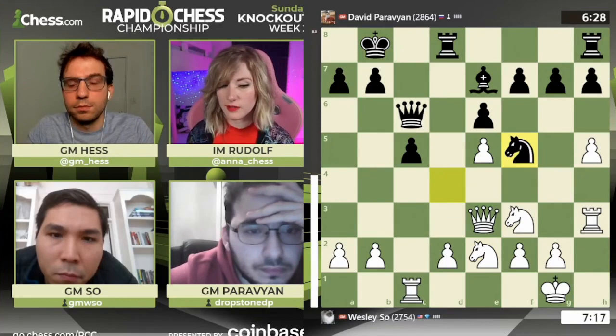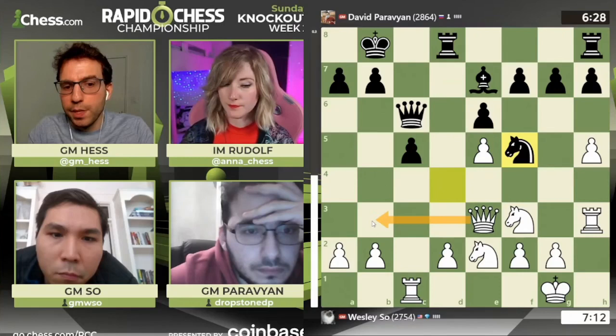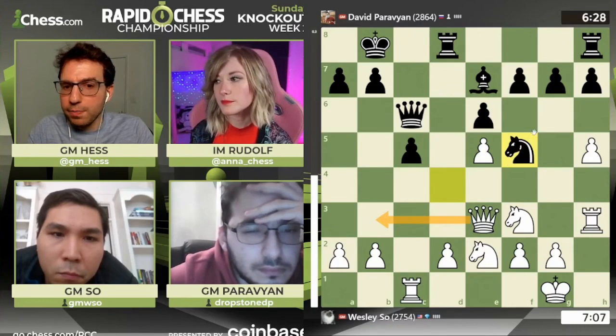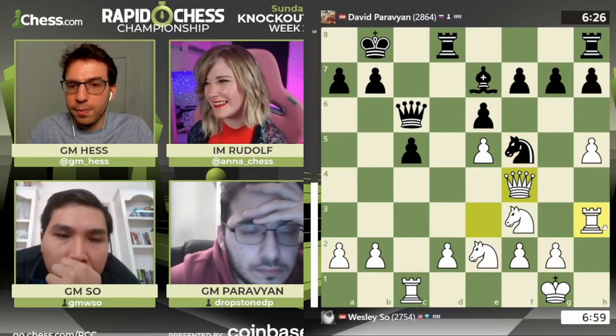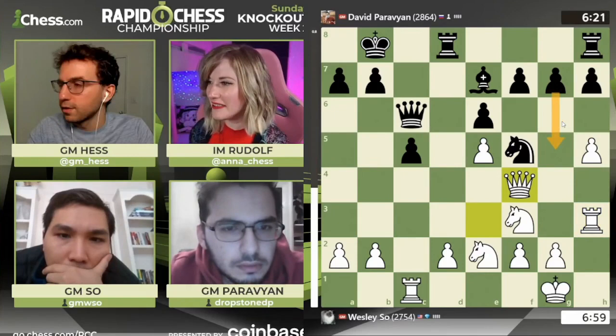I'm mainly curious what the follow-up is going to be, because this queen — let's say it goes to B3, over to the queenside — what's Black's next move once the queen lands over there? I think Black has to play on the kingside because that's where white's king is, so a move like G5. I know it's hard to play that move, but I'm already looking at G5 trying to go for another baby fork. G5 works? I like your G5 a lot, and now that the queen is on F4 it would be with a tempo — and it's played.